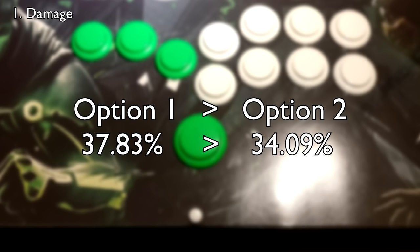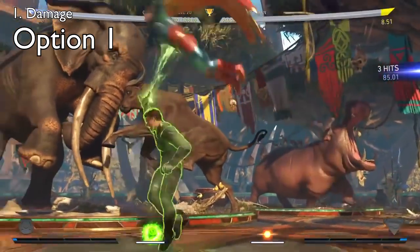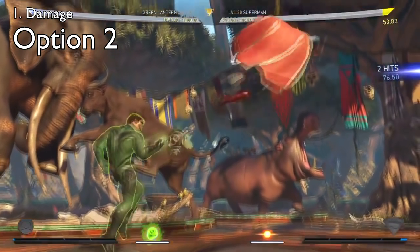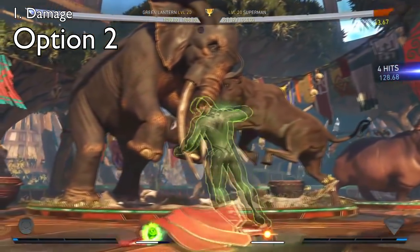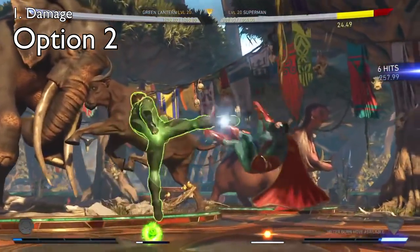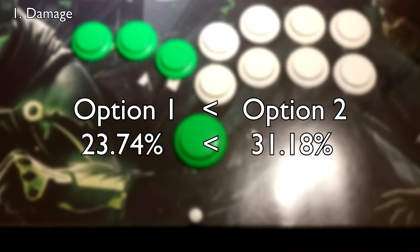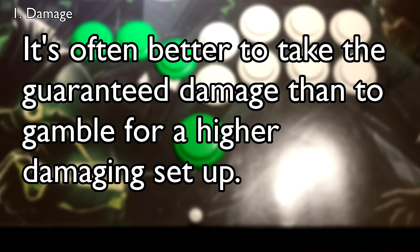But does that mean that you should never go for the setup? Let's look at the same scenario again, but this time you have zero bars of meter for the combo. As you can see, the setup is situationally useful. You will mostly want to use the setup if you don't have any meter to continue your combo. When it comes to optimizing damage, the key takeaway is that it's often times better to take the guaranteed damage than to gamble for a higher damaging setup.